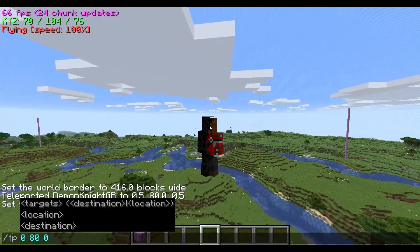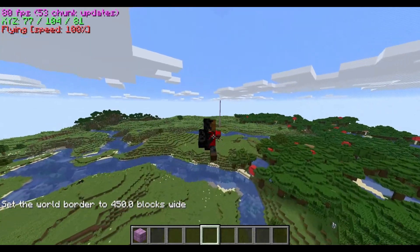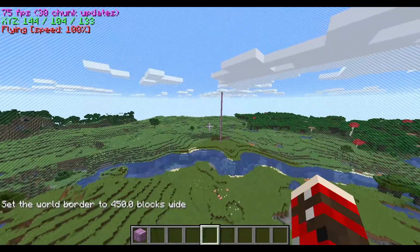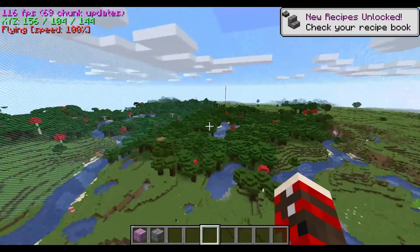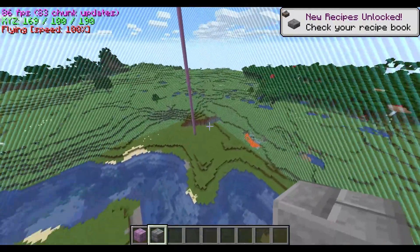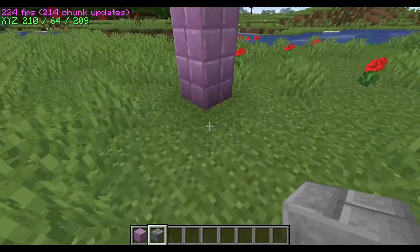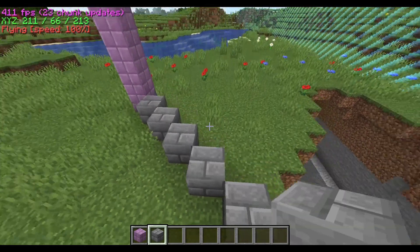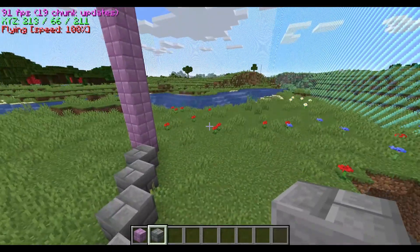Now we're going to go back and set the height to 450. We're going to go to each corner and build a wall. This is already built in medieval style because I like the medieval stuff. We're going to go from here — one, two, three, four, five — on each one. I will be back when it's done, and I'll also be putting up the walls too.